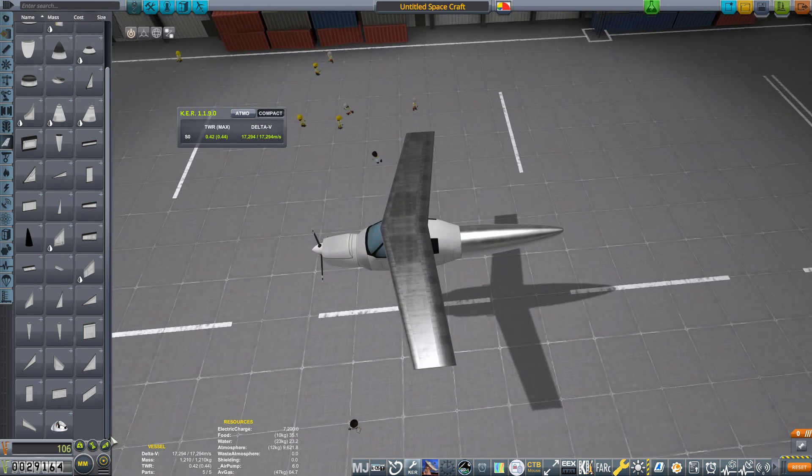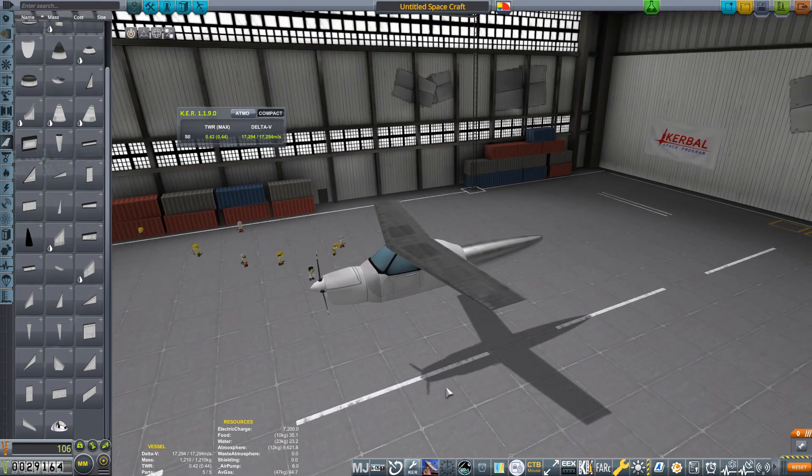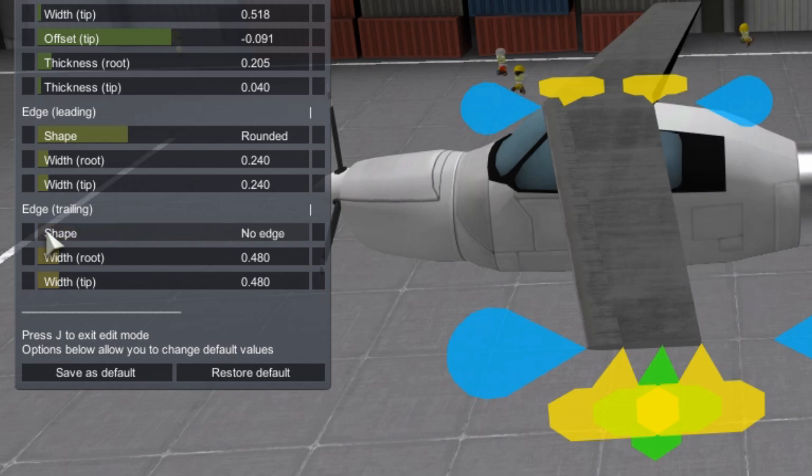Putting fuel into the wings is helpful as it automatically puts the center of fuel mass close to the center of lift, which will make keeping the plane balanced easier. These wings do not have control surfaces built in — we still need to add them. To give them a surface to attach to, I changed the trailing edge on the wing to No Edge.